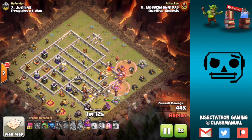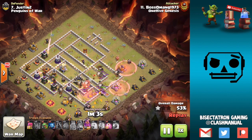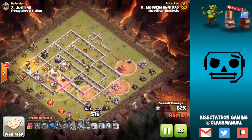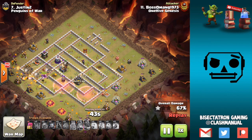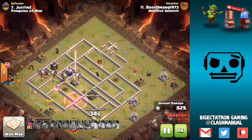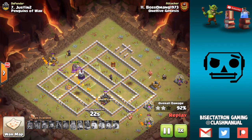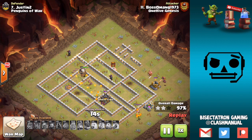There are no Air Defenses hurting them — taking out a bunch of the base, getting that X-Bow, and then those Air Sweepers, which are actually very important because both of them can potentially slow down this Lalo. The Lalo comes in, hits that Inferno Tower right away while the Balloons are still healthy, moving through for both Inferno Towers. Lava Hounds do a great job tanking. Moving towards the back end, the Warden's Ability fires as they shoot ahead towards those Wizard Towers — great tanking from that Lava Hound. A bunch of the X-Bows were on ground, which made this an even easier attack. One Balloon on that Eagle — it doesn't quite go down. The Lava Pups come in, the Warden is still alive along with a bunch of Lava Pups and Minions.